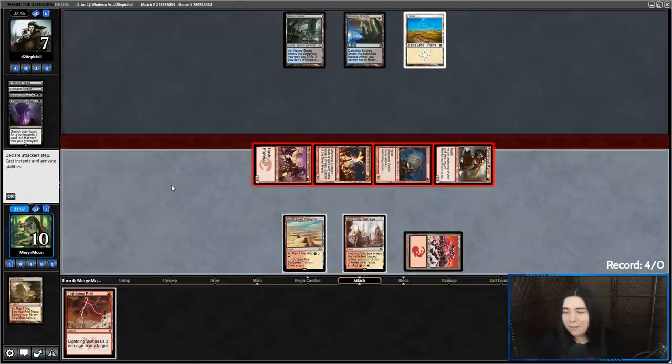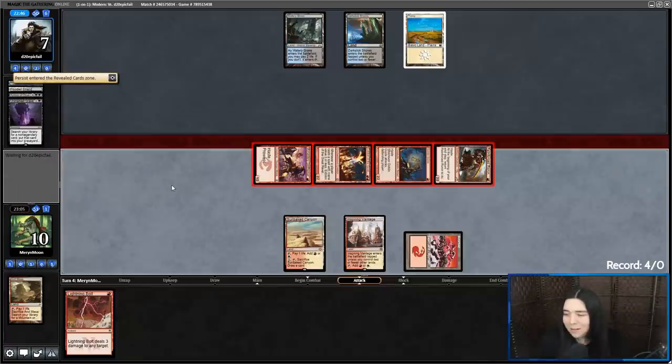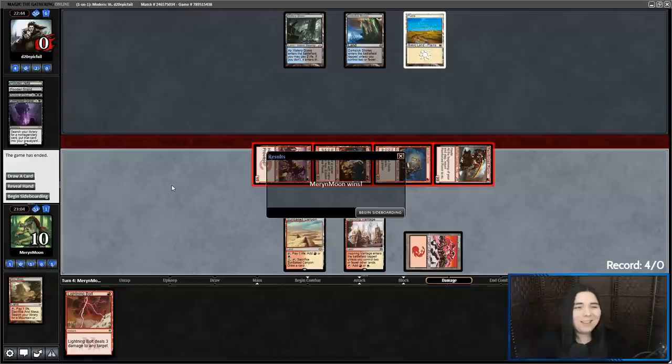Not bad for a mulligan to five — not bad at all. Nine times out of ten now, no Persist on top — but then Goblin Guide just revealed Persist. Wow.